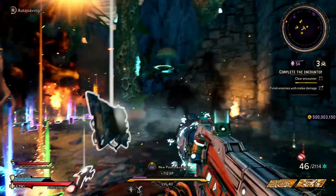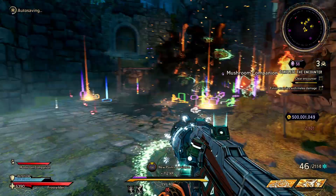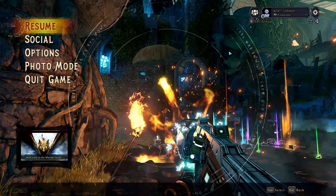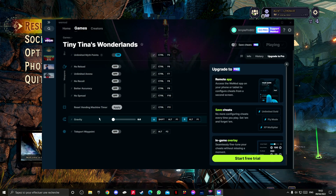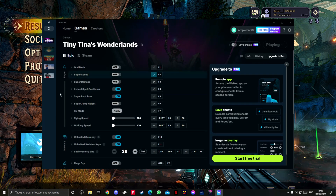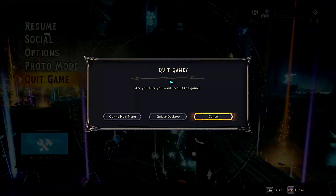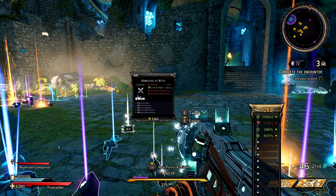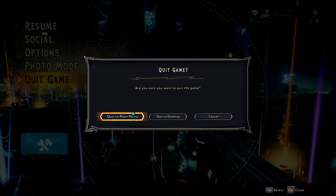It's good to farm rare items using this mod. There's also no recoil, no reload, and unlimited ammo — those are pretty straightforward so I don't have to talk about them much. For unlimited skeleton keys, you have to quit out of what you're doing first.